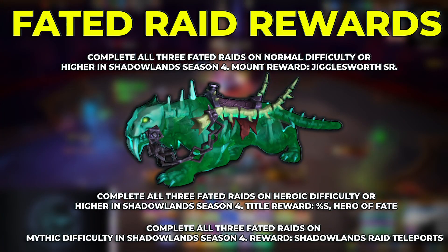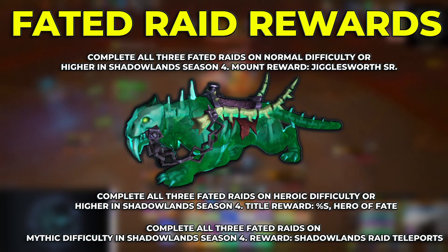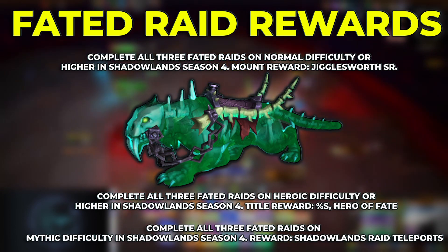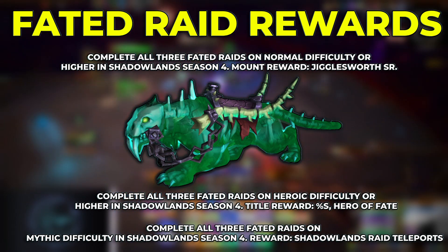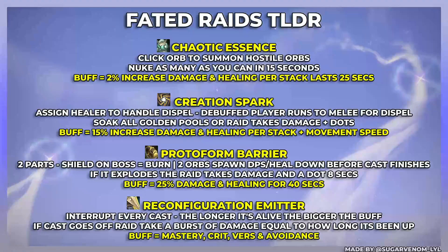The reward for clearing all raids on normal or higher Fated difficulty is the Jigglesworth Senior Slimecat mount, which was one of the free community mount choices at the start of Shadowlands that didn't win. The heroic reward is the title Hero of Fate, and the mythic reward is a portal to each raid instance. Here are some TLDR slides for these affixes — I hope they help. Happy raiding!